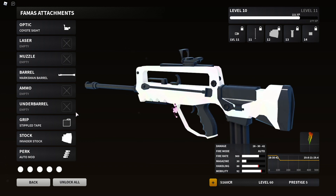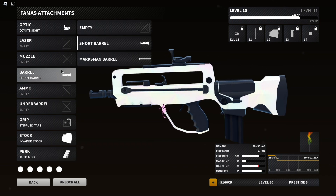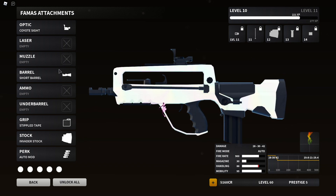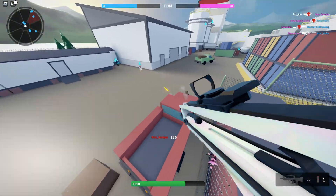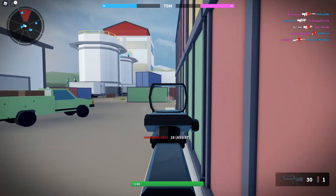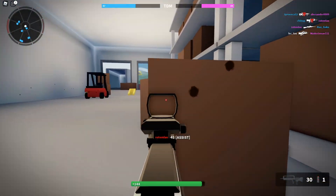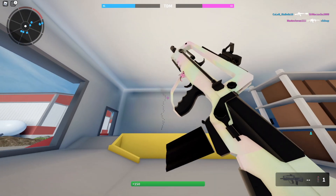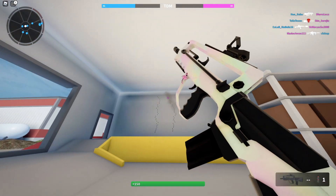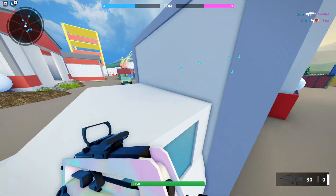While the FAMAS revamp was in the PTR they even nerfed it again, giving it even more horizontal recoil, which surprised me. Now I'm curious — I want to see what the maximum recoil on this gun is. I'll keep the sight on since the iron sights are garbage. Testing it out — wow, a gun that finally has some recoil, took them long enough. Look at that. I don't even think the spray pattern is the same every time, so I don't think there's any way to memorize how it works.